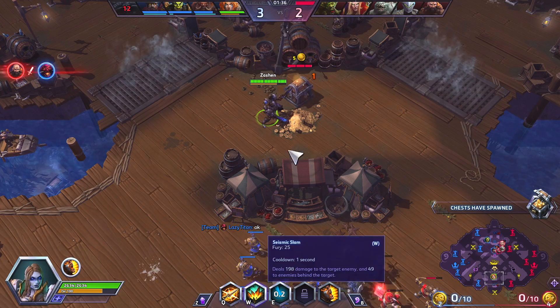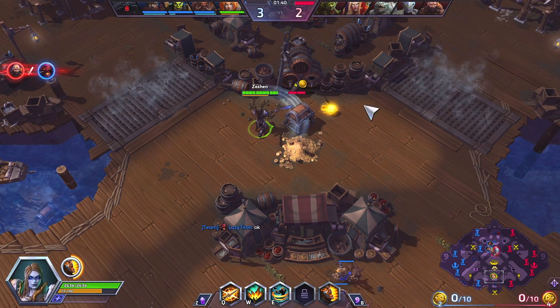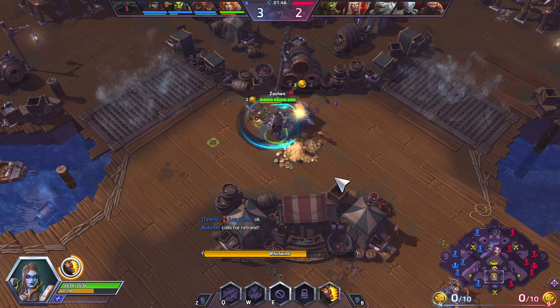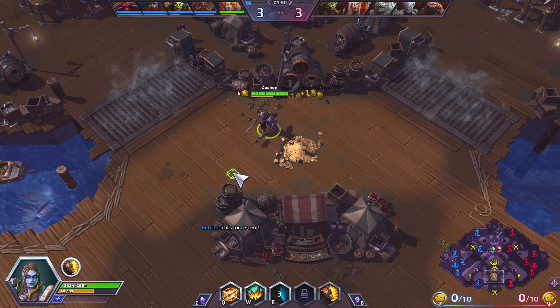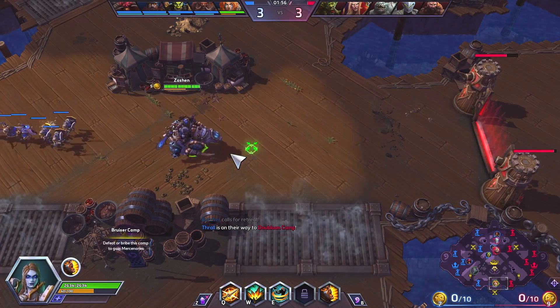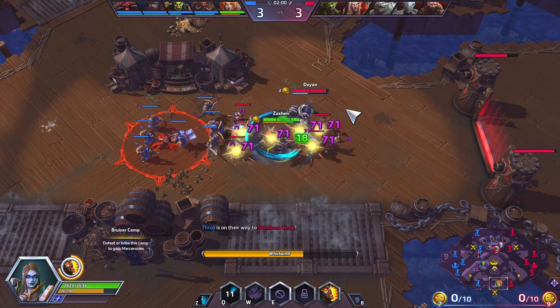Her W is her Seismic Slam — a little bit of burst damage that also does damage in a small cone behind it. Her E is the Whirlwind, which does damage over an area, but for every bit of damage it deals you also heal back a percentage of that damage. So as long as you can avoid CC you actually have very good sustain as long as you get in the middle of a bunch of enemies.